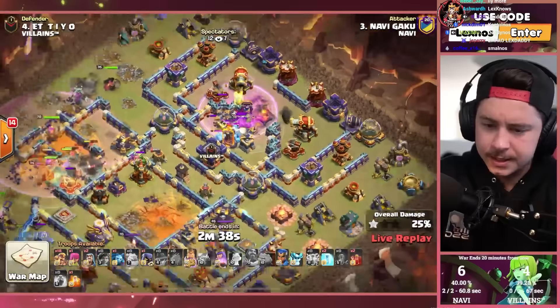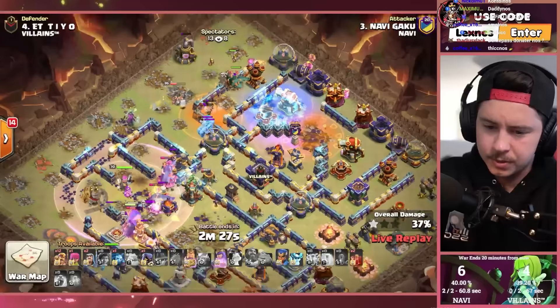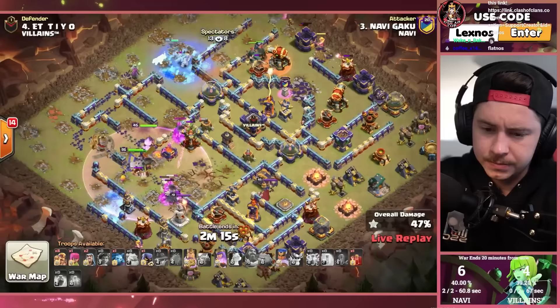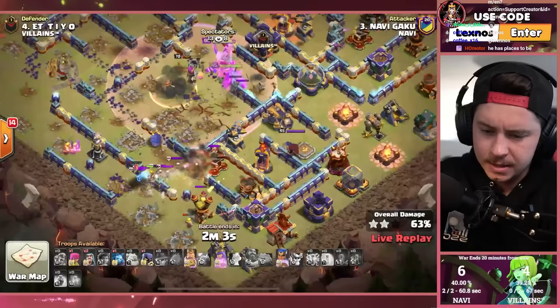Brute riders on the left are chilling. Barb king over here, couple super barbs to help out. Queen went up by herself — expo locks on, she's taking a lot of damage, so he goes with the freeze. He's multitasking like a boss. Already used almost all his spells, only one skeleton spell remaining. Sends the champion. It's starting to fizzle out on the bottom side — lost all the root riders over there.